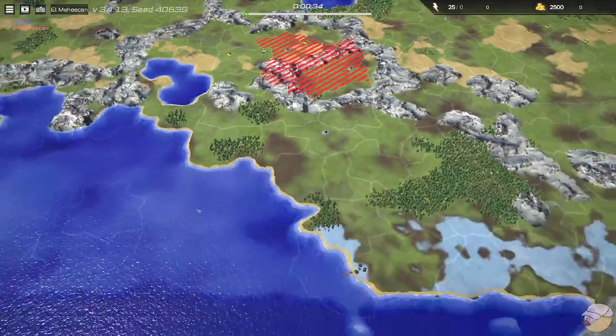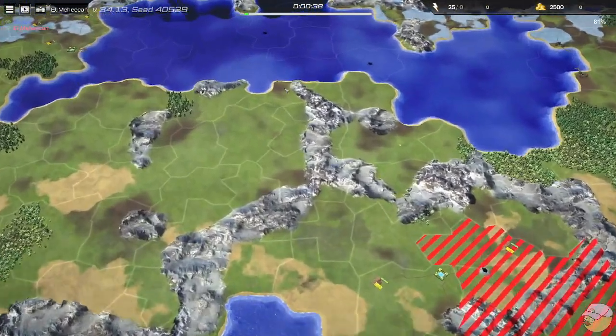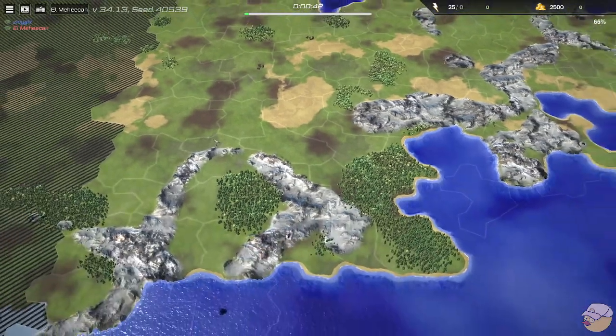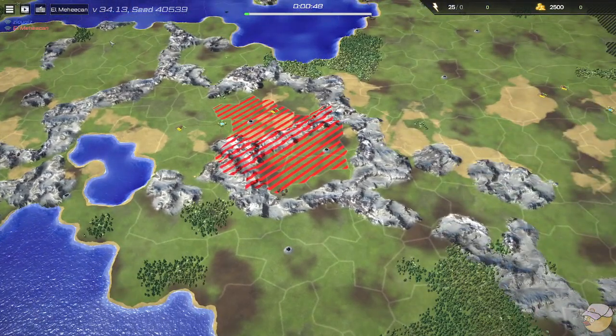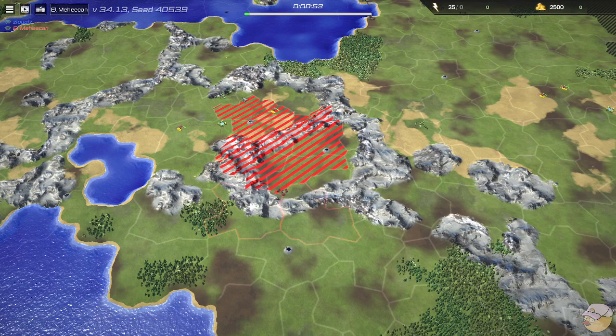Hello team, welcome back to another Line War cast. This is your map — it's a pretty big land map today. Some water on the top, two oils in the water, though I doubt those will come into play. A whole bunch of land on the left-hand side. Our two players are Elmahican in red and Zloigiz in blue — I'll probably call Zloigiz 'Zlo' for simplicity going forward.